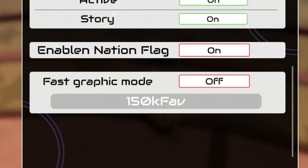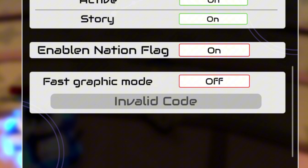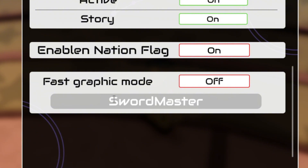The next code on the list is '150K Fay,' which gives you 15,000 puzzles, three Miracle Shards, and 150 Token Re-rolls. After that is '125M Visits,' which gives you 12,500 puzzles, three Miracle Shards, and 125 tokens — you'll need to be level 50 for this one.